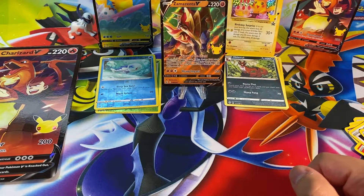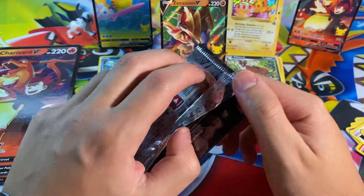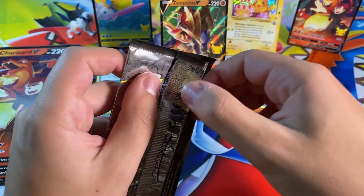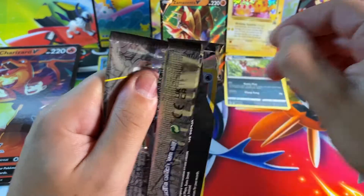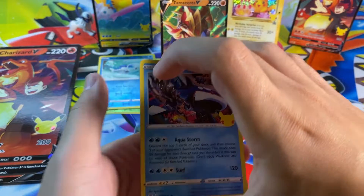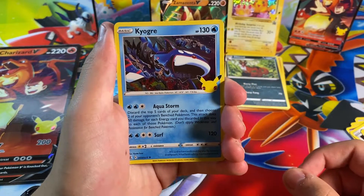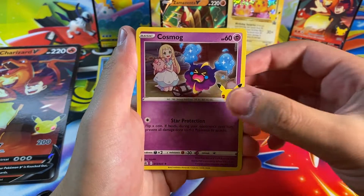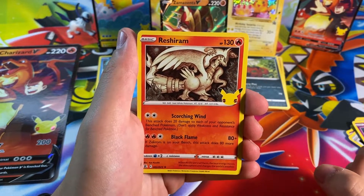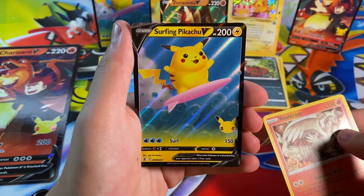Without further ado, my last pack of Celebrations — maybe for a while, maybe not. I've got a lot of product coming down the pipeline. I'm so nervous. I'm gonna call it — our pull is going to be the Blastoise from Base Set, the Base Set Blastoise reprint. All right, we've got ourselves a Kyogre, a Cosmog — here is our Classic Collection card if any. No Classic Collection. And the final card of this video is the Surfing Pikachu V again.